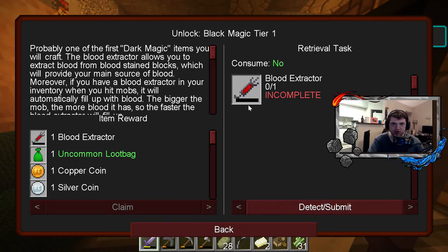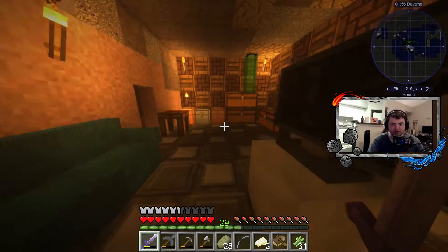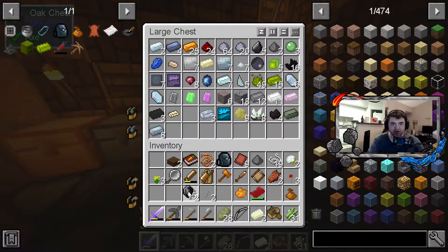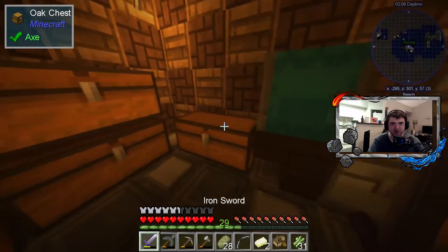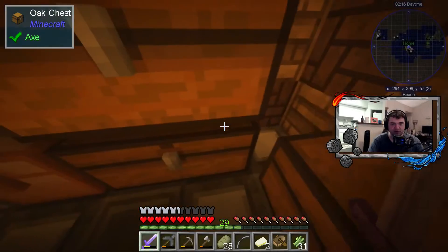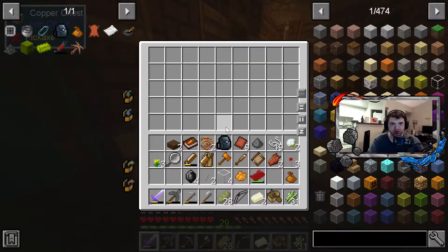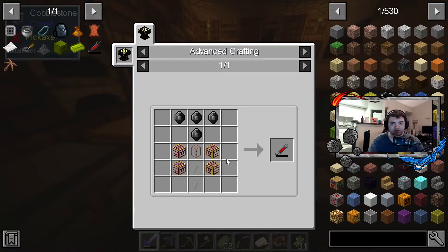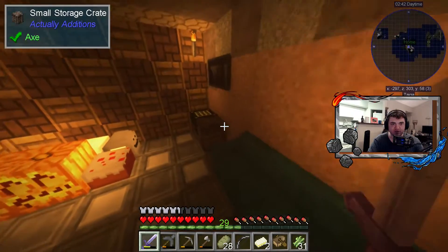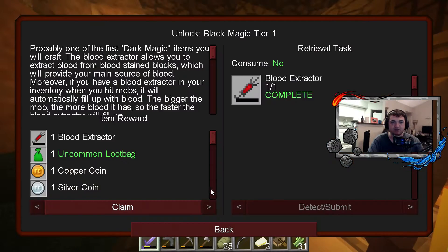Next we need the blood extractor. I think I have everything for this - black magic or whatever, I got the spikes. Do I have the glass? I do have the glass. I need that stupid tank - I think I did use it for something else. Wood tank, oh that's easy to make. Blood extractor completed. Alright, unlocked black magic!